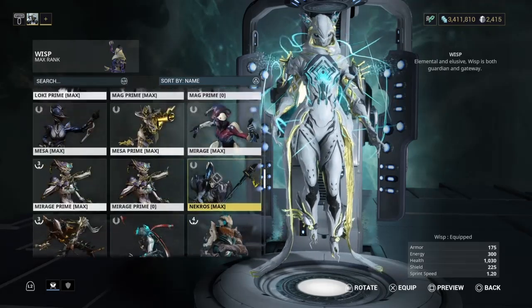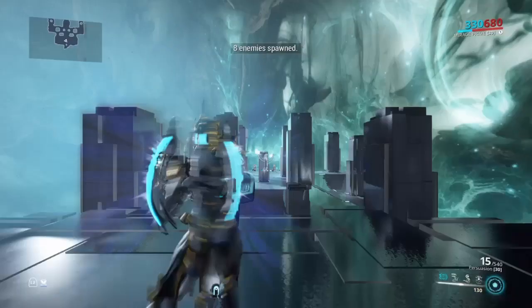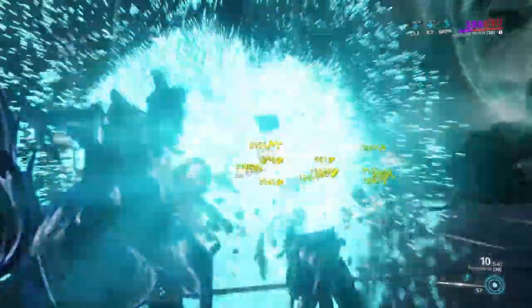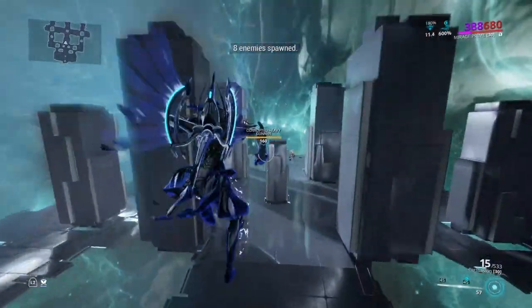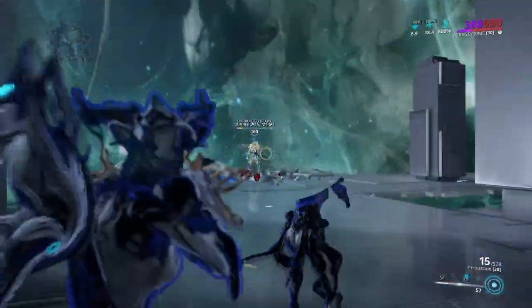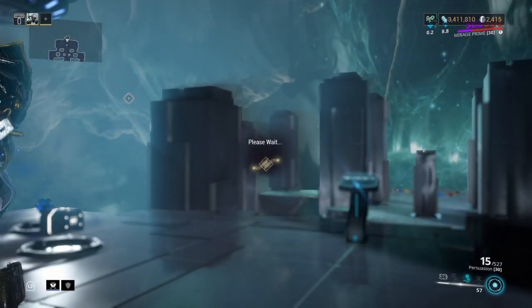Next up is Mirage - it's been so long since I've done one of these. We've had two new frames since my last video. I'm actually running out of weapons to build, which is quite depressing. The only thing you could use to further buff this up would be a carrier or sentinel with the Vigilante mods to buff up those crits. I'm going to show you that in a minute - let's get this bit out of the way first.